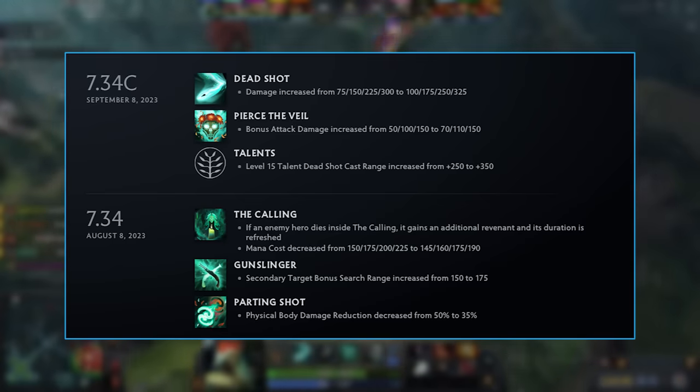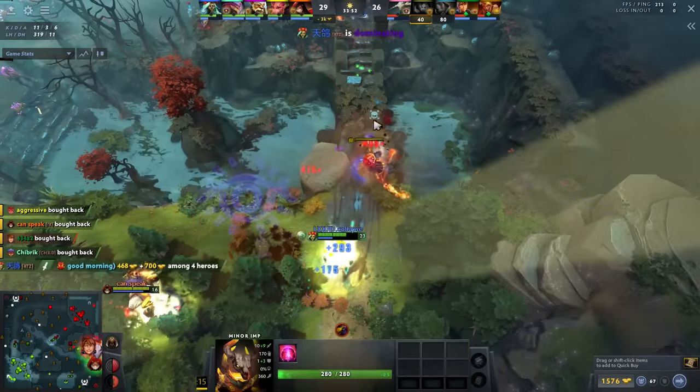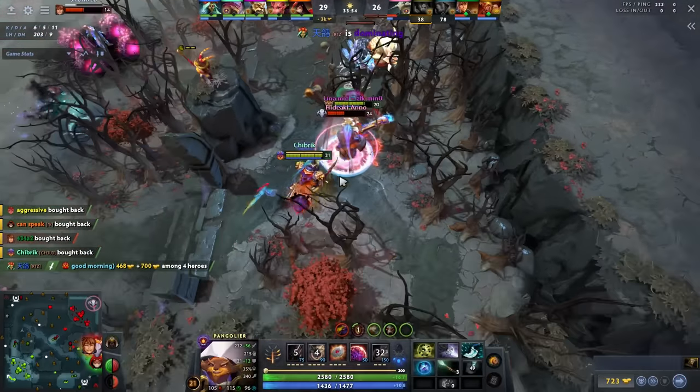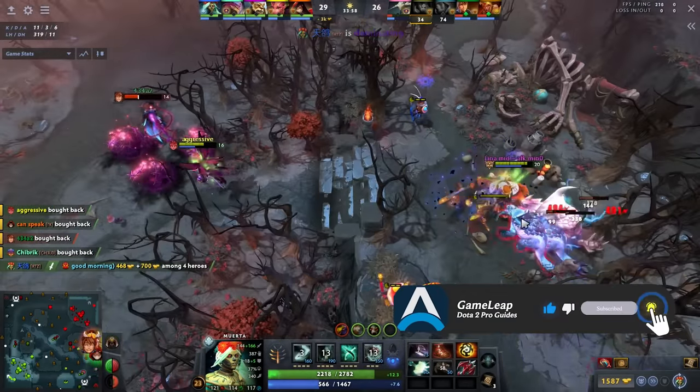The E's target bonus surge range was increased by 25, so the E is better. And finally, the ulti just gives more damage in the early levels — especially at level 6, your ulti gives you 20 extra bonus damage. So this hero just got buffed and buffed and buffed.